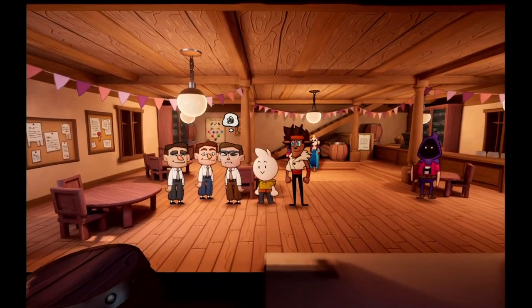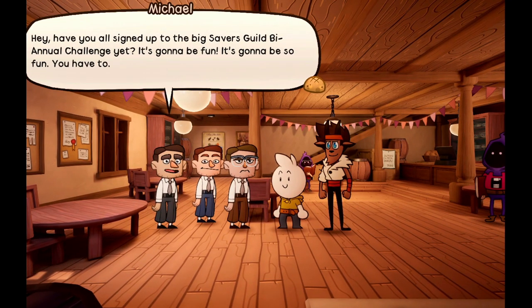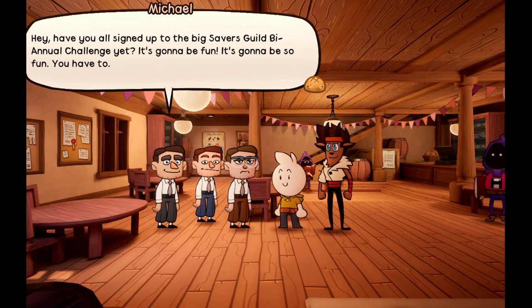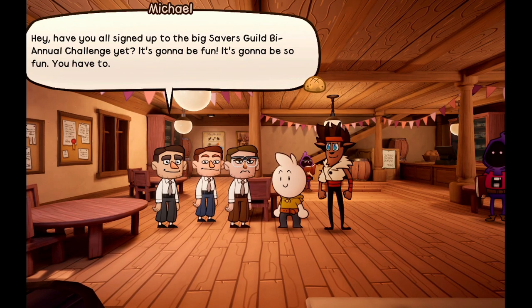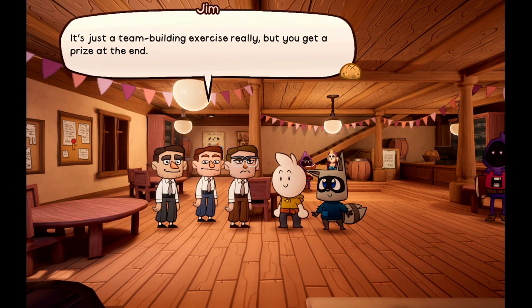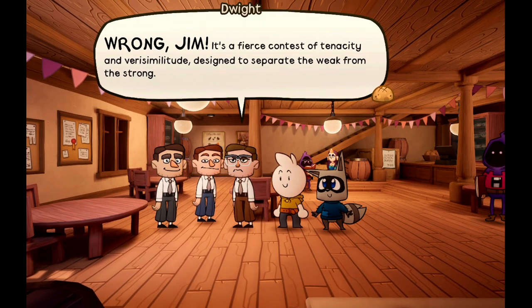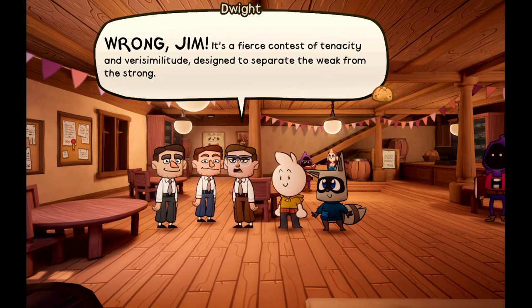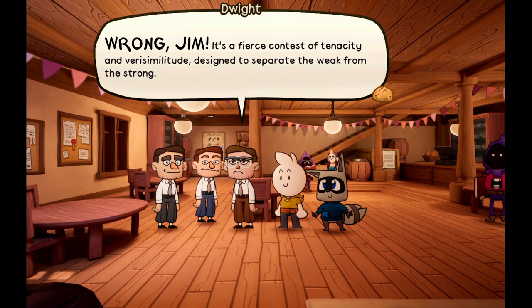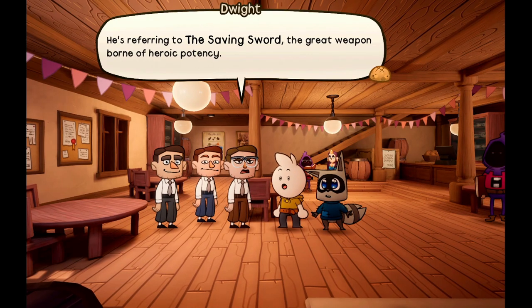As I was coming back I noticed this guy had something he wanted to talk about. 'Hey, have you all signed up to the big Saviors Guild bi-annual challenge yet? It's gonna be fun!' 'What is it?' 'It's just a team building exercise really, but you get a prize at the end.' 'Wrong, Jim — it's a fierce contest to separate the weak from the strong.' 'You'll love it, you'll make so many friends, and the best part is the winner gets a pretty cool sword.' 'He's referring to the Saving Sword, the great weapon.'